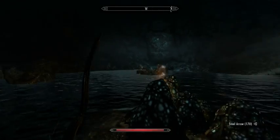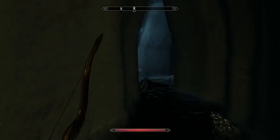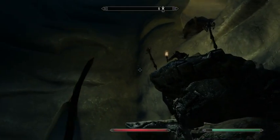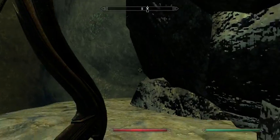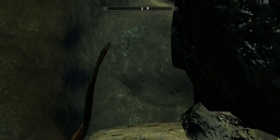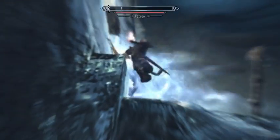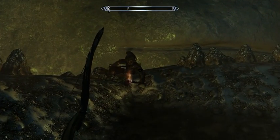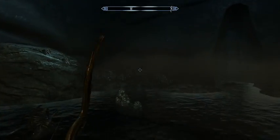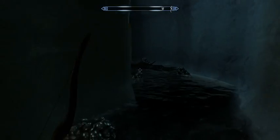This is where things get interesting. Where's Jizargo? Jizargo, I kind of need you. Is he actually stuck up there? So what I'm going to try and do is shout at him to knock him off the ledge. Sorry about that, but I'm worried that if I didn't shout him down, he would be stuck up there, and I kind of need him for this upcoming fight.